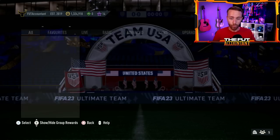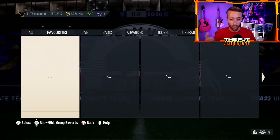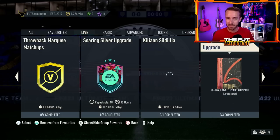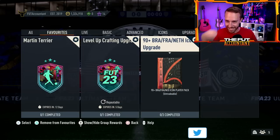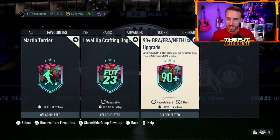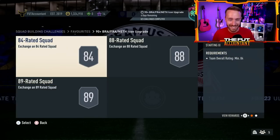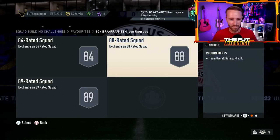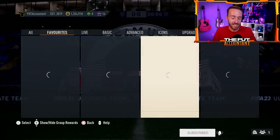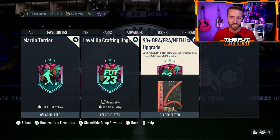Moving back into SBCs, we had an icon pack yesterday and I hoped you stocked a little bit of fodder because fodder is moving up once again, especially on that top tier. We had the 90 plus Brazil, France, and Netherlands icon upgrade return. It's been a hot minute since we saw this SBC. It is repeatable two times and the price isn't that bad: 84, 88, 89. That 84 squad feels a little annoying — just 88 and 89 would have been fine. The 84 squad adds not much since 84s are very cheap, but it is a nice place to put in a little bit of extra lower rated fodder.